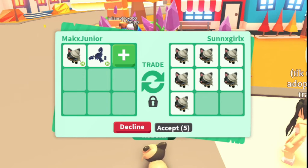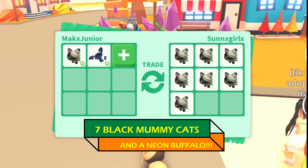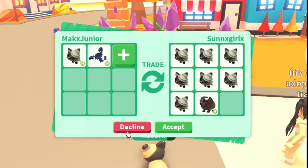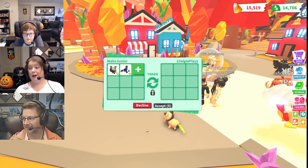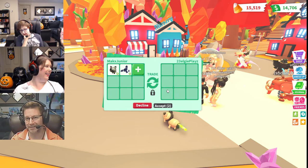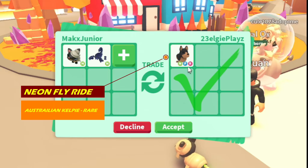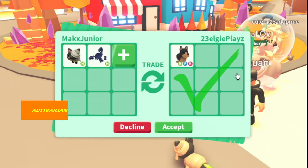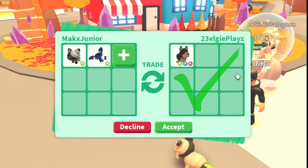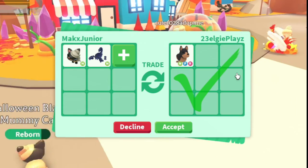So far we've got offers with all black mummy cats and a neon buffalo — not interested. And now a neon fly ride Australian Kelpie! That's actually not too bad — it's a rare. I think they would need to add maybe a tiny bit more. I want to tell this person to add.